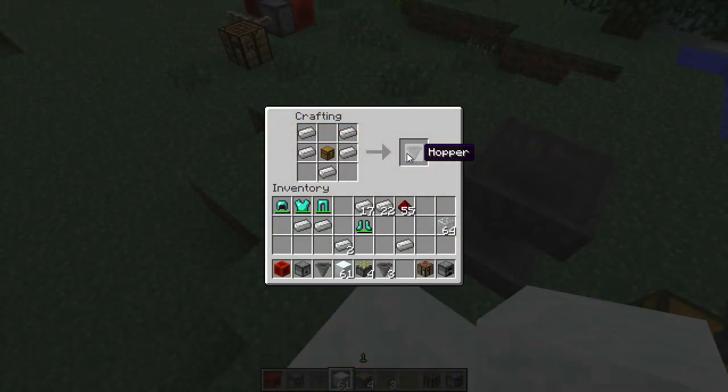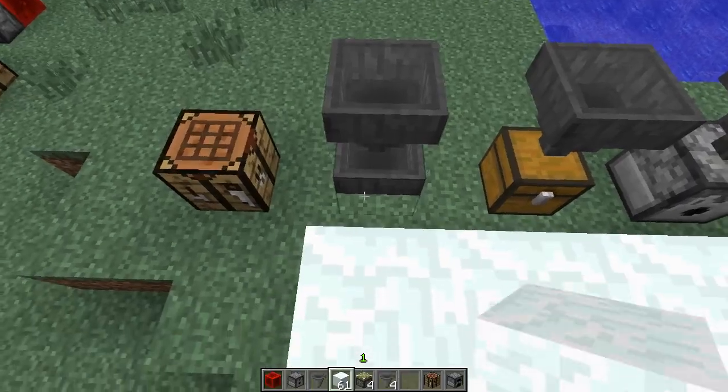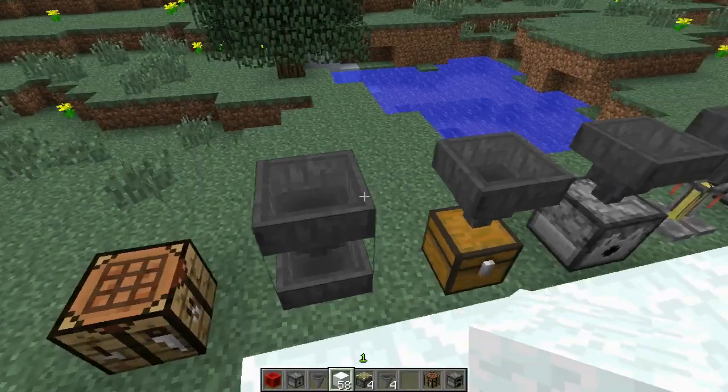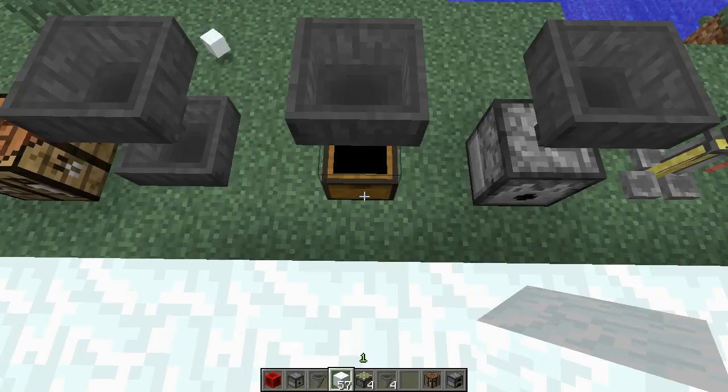A new block called the hopper has been added. It is crafted using 5 iron ingots and a chest. Hoppers can place and take items from other hoppers, chests, furnaces, dispensers, and many more containers.